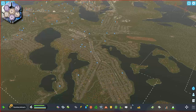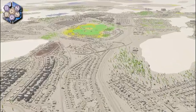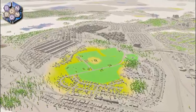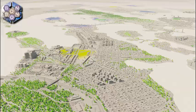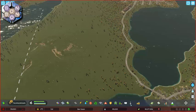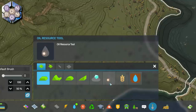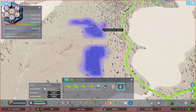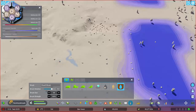At least it was for me. The benefit to Extra Landscaping Tools is having full control over the map's resources, being able to paint and even restore any used resources so your industries can keep exploiting. Open the mod by clicking on the landscaping button — the shovel down there next to the bulldozer. Once open, you can paint ore, oil, fertile or groundwater resources directly into the map.